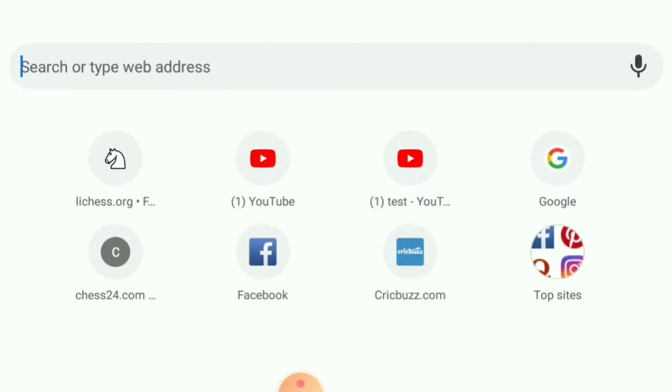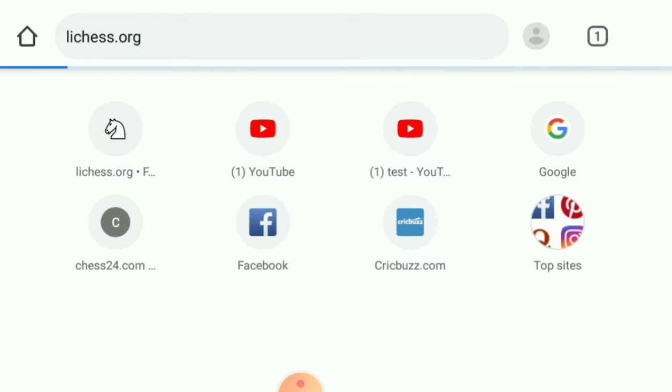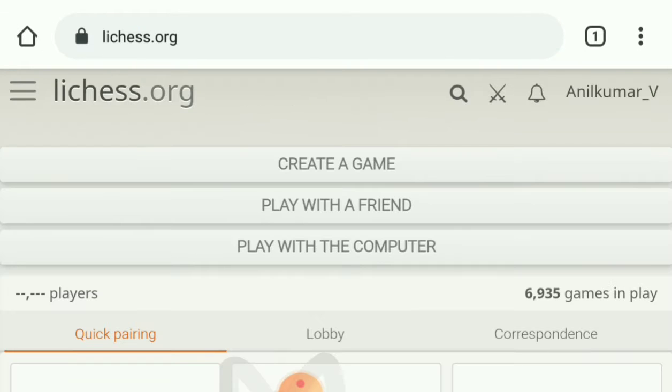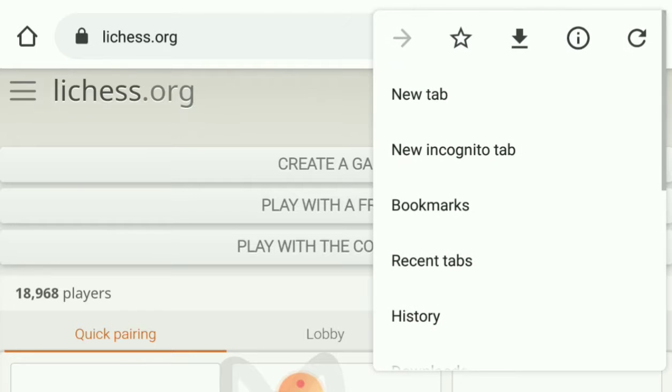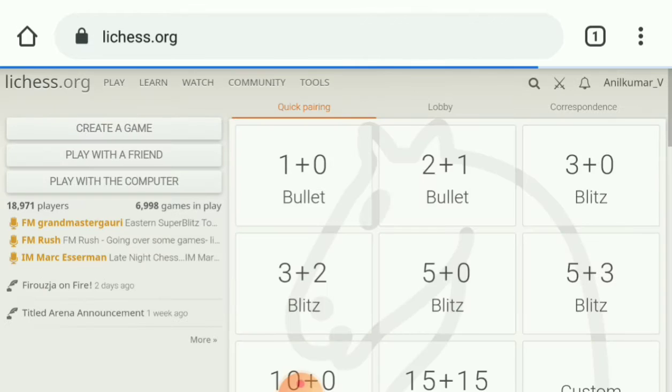Go to lichess.org — just type in lichess and it comes up. Make it a desktop site by touching on the right, reload, and select desktop site.